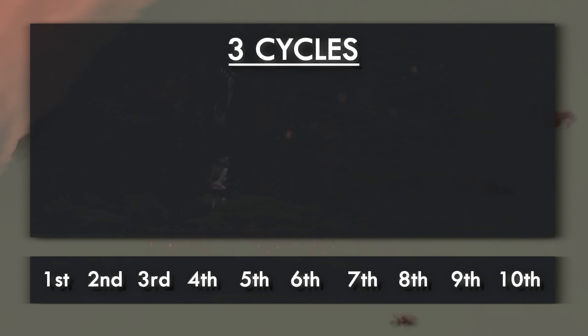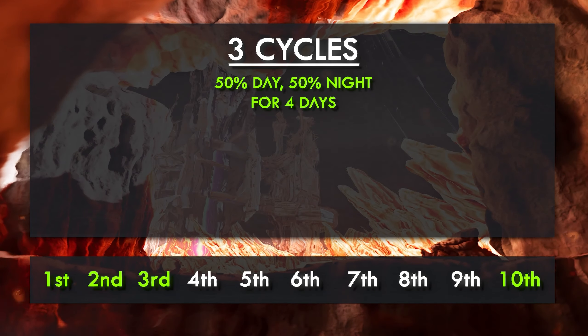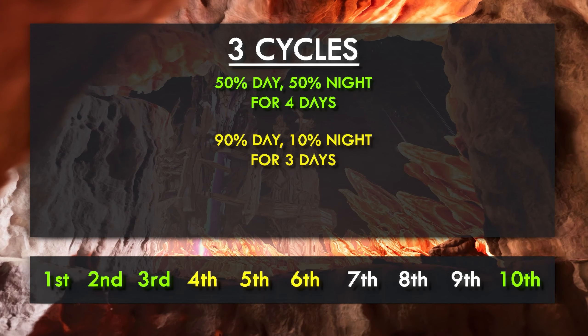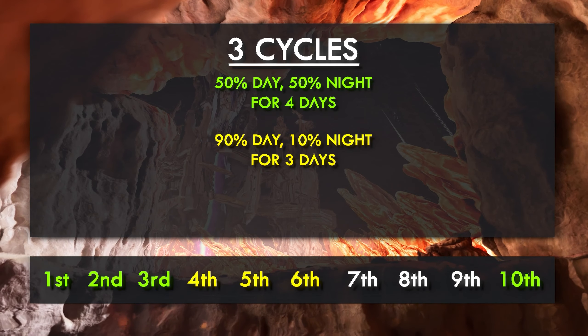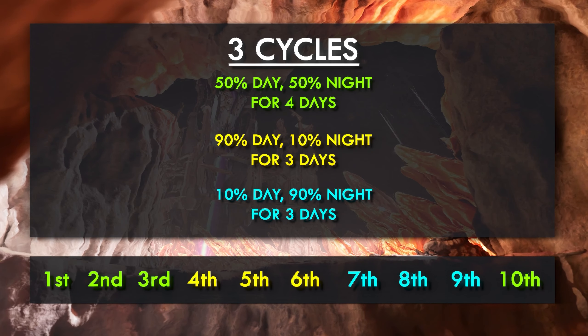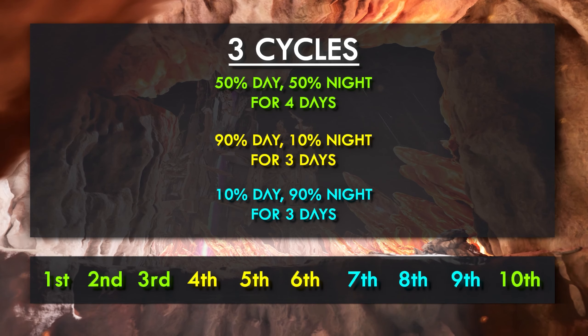Each of the three fixed cycles changes at the stroke of midnight to the next cycle: 50% day and night runs for four days on every 10th, 1st, 2nd, and 3rd day; 90% day runs for three days on every 4th, 5th, and 6th day; and 90% night runs for three days on every 7th, 8th, and 9th day.